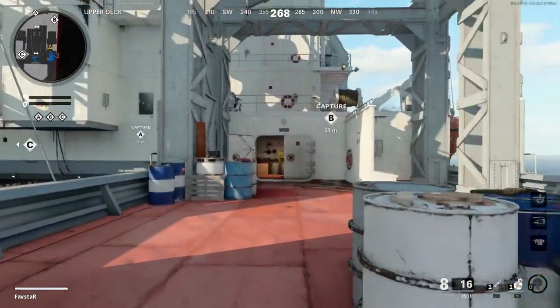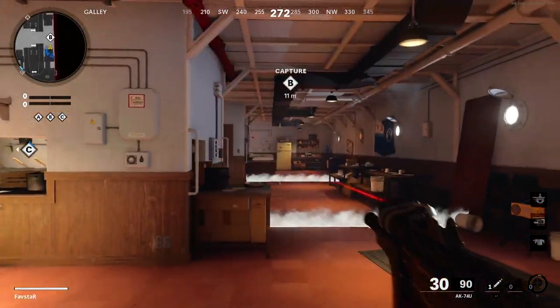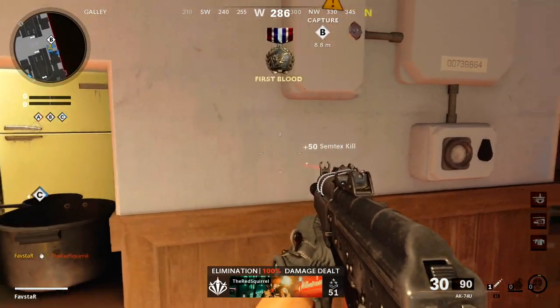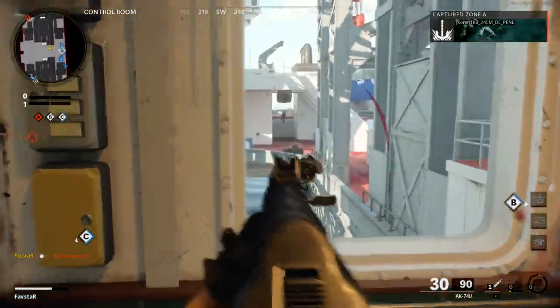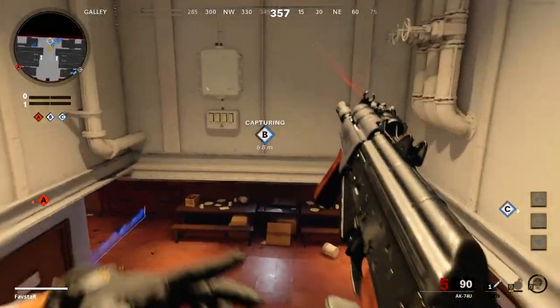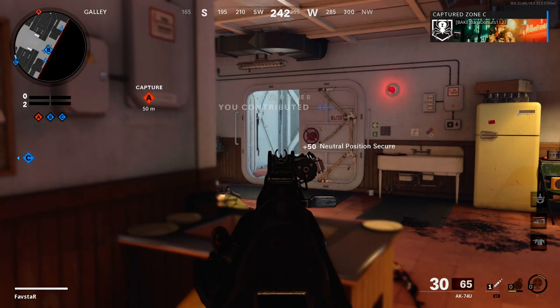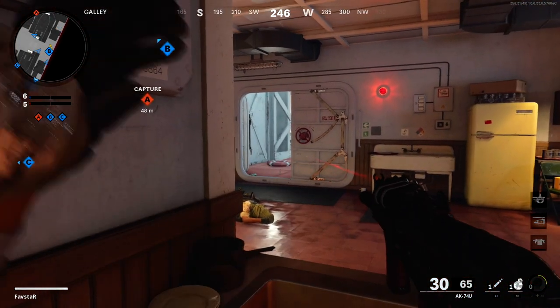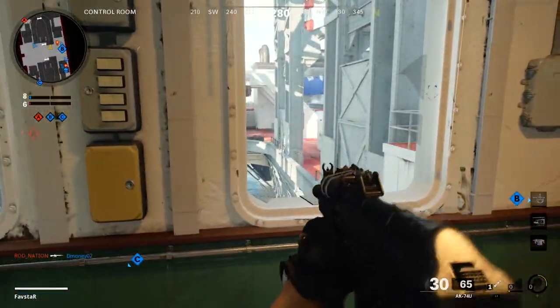The Field Mic has clearly become the dominant choice for Field Upgrade. If you've ever wondered why you were getting pre-fired and destroyed every time you approached the B-domination capture zone, you were probably being lit up on enemy radar by a Field Mic. It's a brand new piece of equipment in the Call of Duty franchise, and as a result, there's quite a bit of confusion out there about how it actually works.